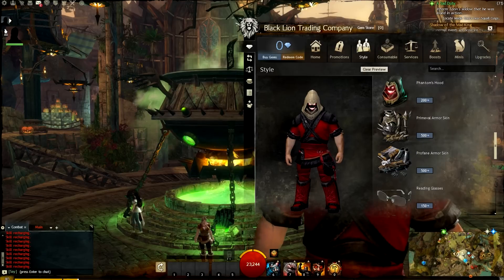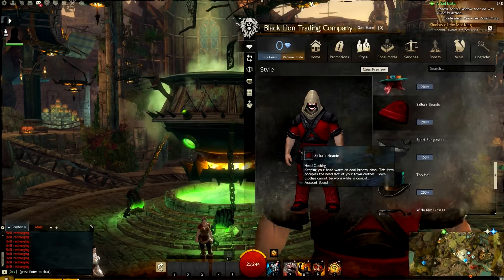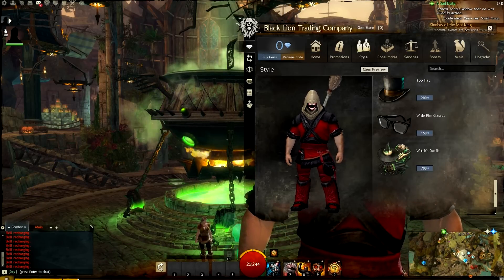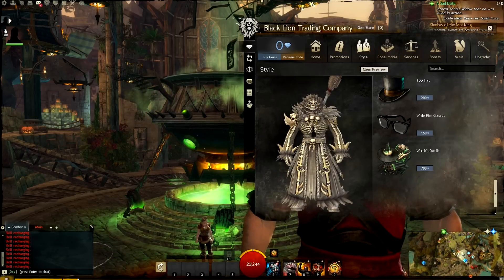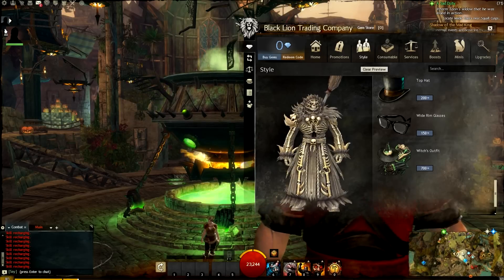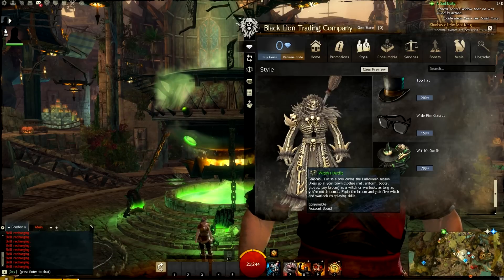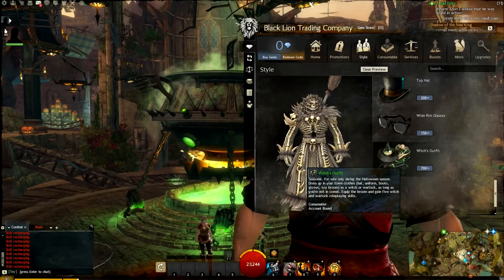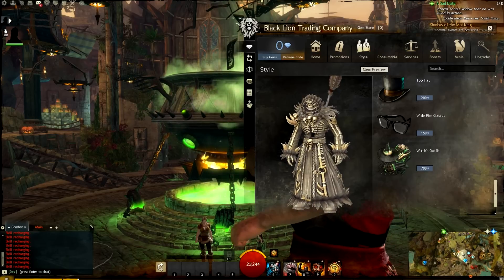Oh yeah, the Witch's Outfit — let's take a look at that. Wow, now is that badass or what? I can see a lot of people buying that — it's just fantastic. It's town clothing as well, and you get the hat, uniform, boots, gloves, and a toy broom. If you equip the broom, you get five Witch or Warlock role-playing skills. Very cool — I like that a lot.